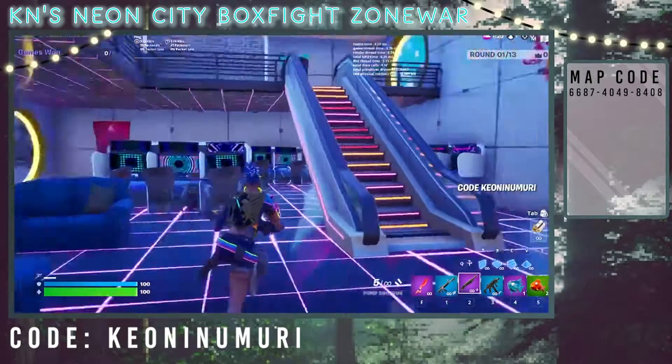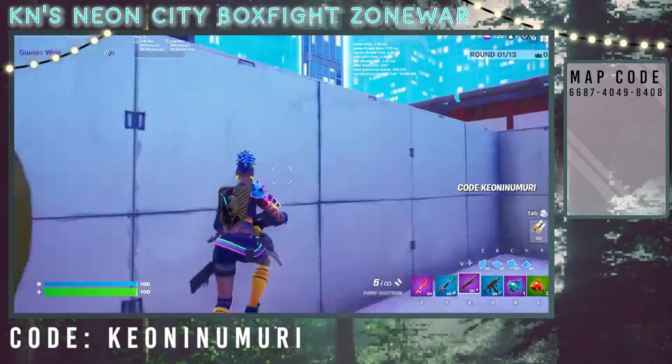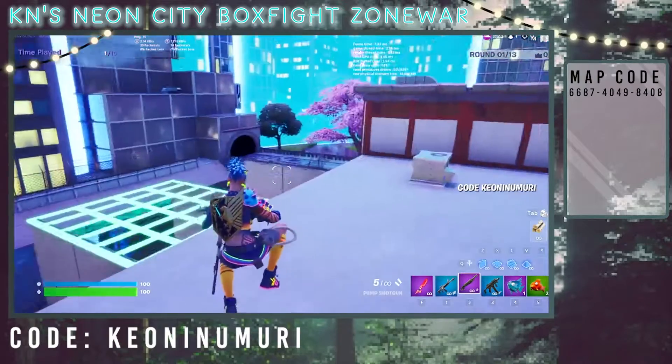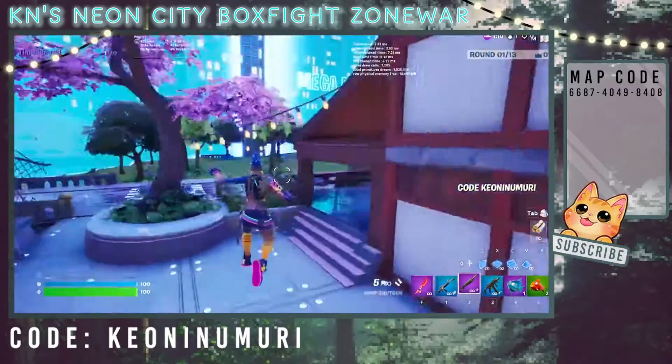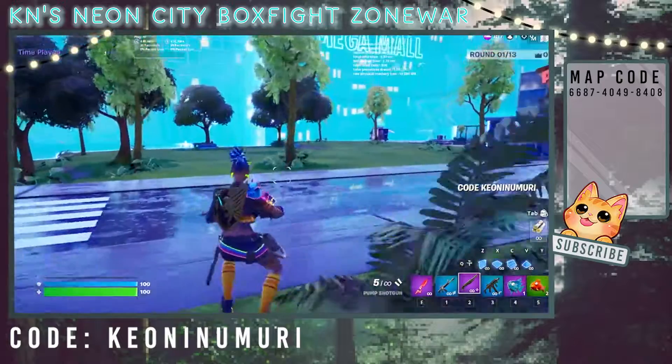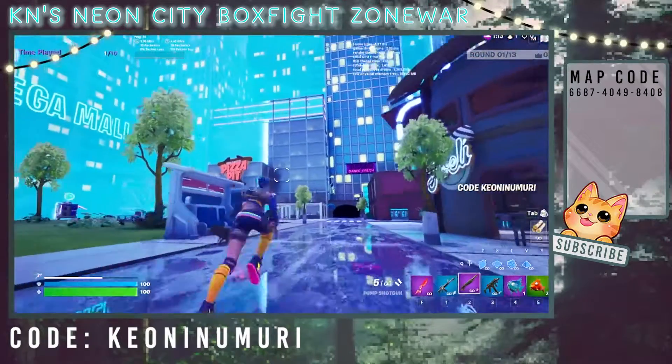From the waiting room you can see the city, and you can also see the city from the rooftop box fight area. I love making maps like this that feel immersive. There are open areas as well as back alleys and plenty of places to hide, so it suits a variety of play styles. From here looking up we can see the rooftop box fight area.